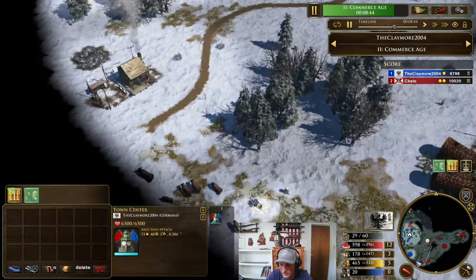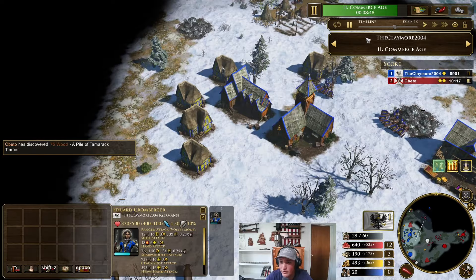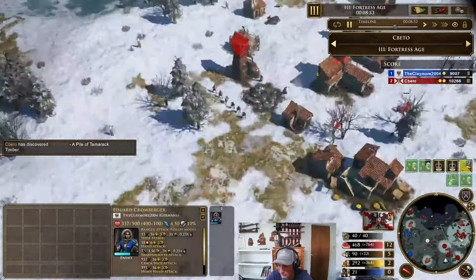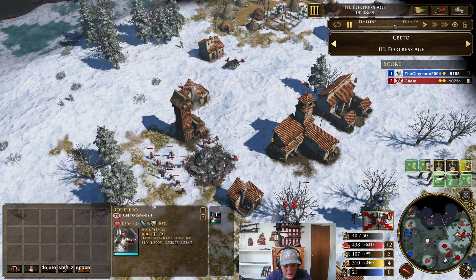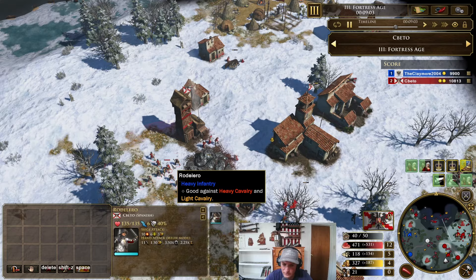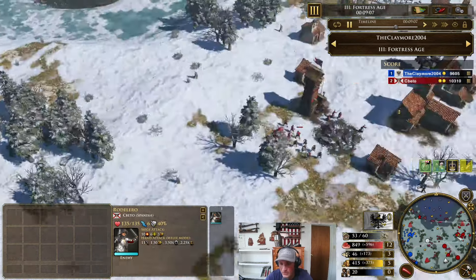I can't see too much here. I could have run one ulan and explored a lot of that. He's just building out rods. Rods cost a fairly good amount of coin for anti-cavalry hand infantry. I guess halbs cost 70 coin, so really it's not that bad. But this is just going to be insane because I'm building ulan-skirmisher and he's building lots of rods.